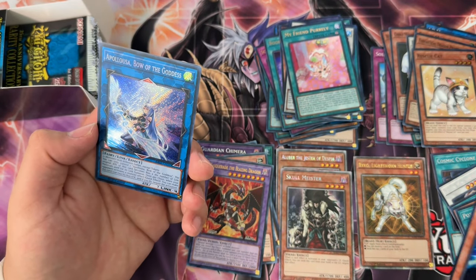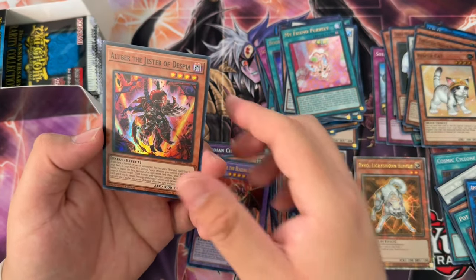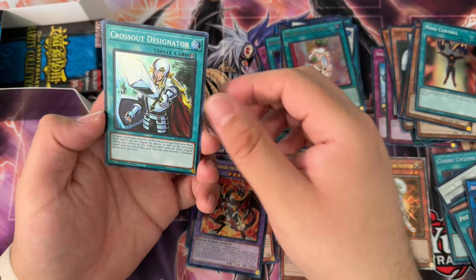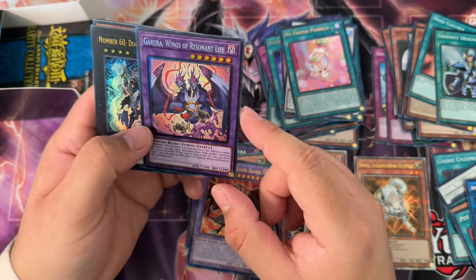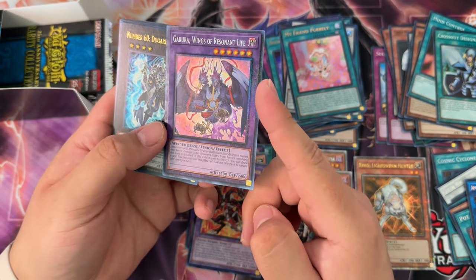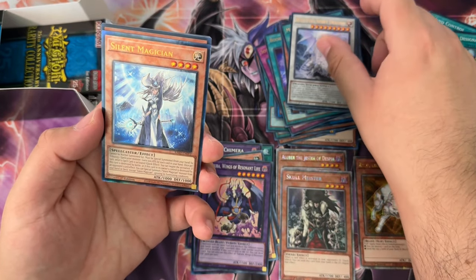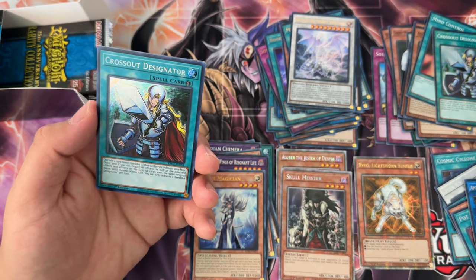Abyss Dweller — the goddess — secret rare! I didn't pull any in my last box, that's incredible. Konami, why are you shorting the girl? Mind Control super, Cross-out Designator super — pretty hard to get as well. We got some wings here — this is a very Fusion-centric high rarity. Garura collector rare, Number 60 ultra. I think we got something in the wings. Silent Magician, Rescue Cat secret, and Cross-out Designator secret — I feel like I've seen that before, pulling a super Cross-out and then a secret rare Cross-out in the same pack.